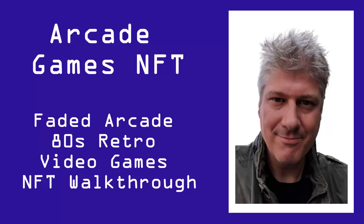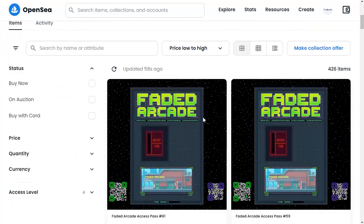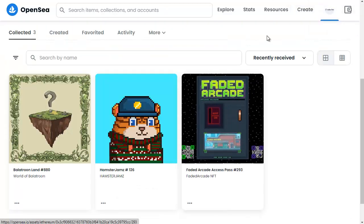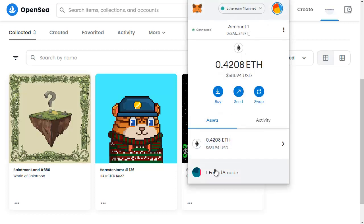In this video we're going to have a quick look around the Faded Arcade NFT game. First of all you'll obviously need a Faded Arcade NFT — here's some from their main site. I've actually already got one on my OpenSea account. The next thing you'll need to do is make sure that you've added that to your MetaMask wallet. I've already done that, and I've created a video to show you how to do that, which I'll link to in the description below.